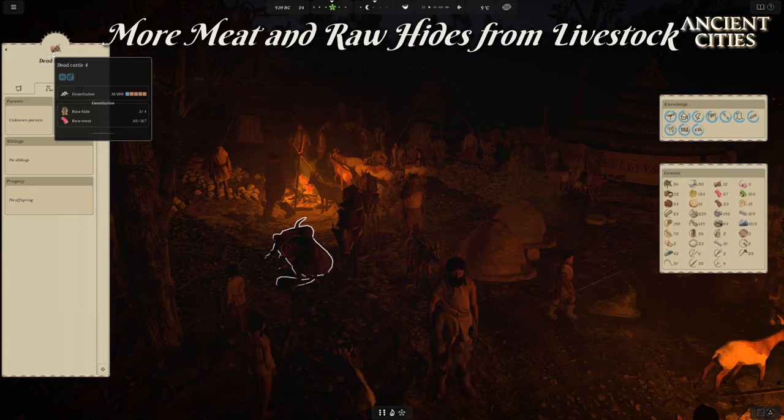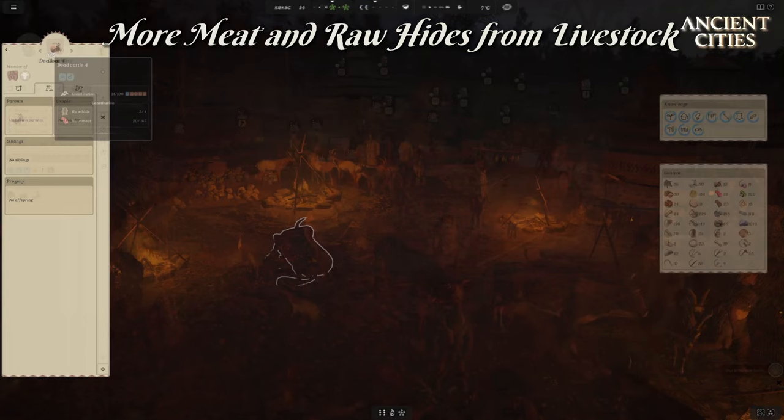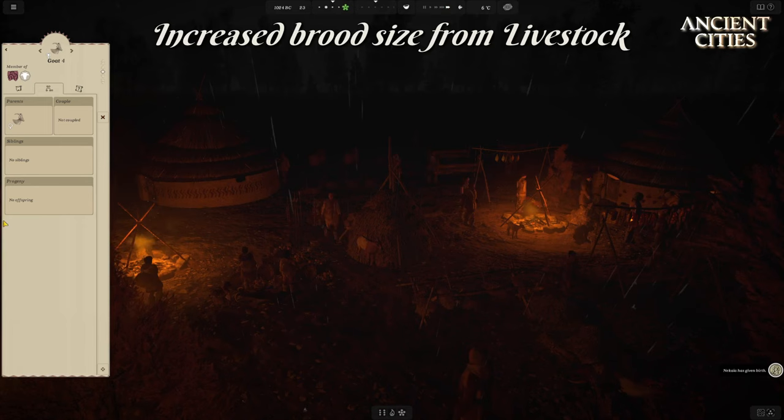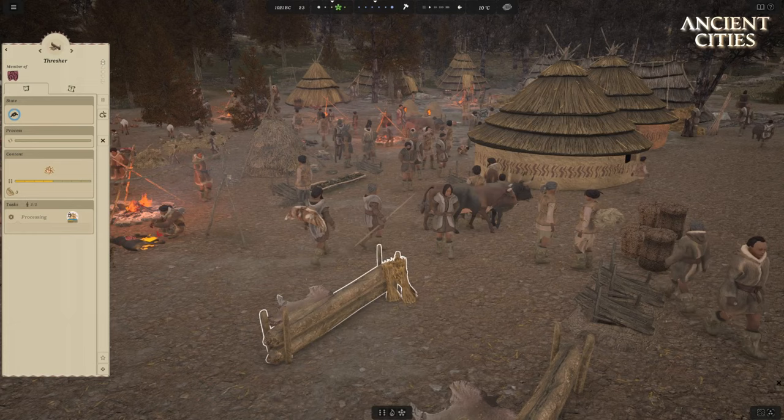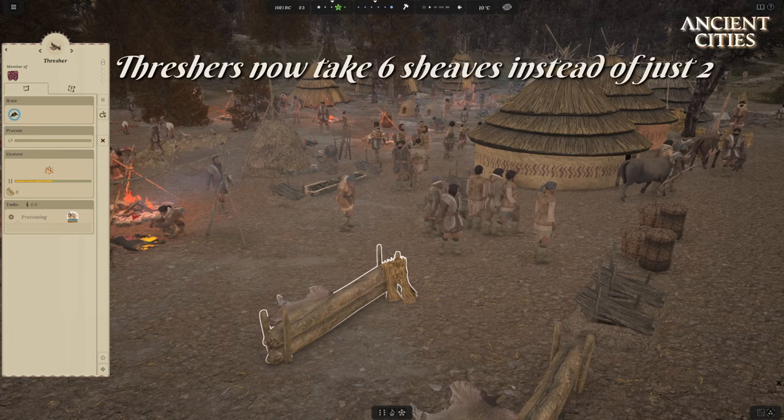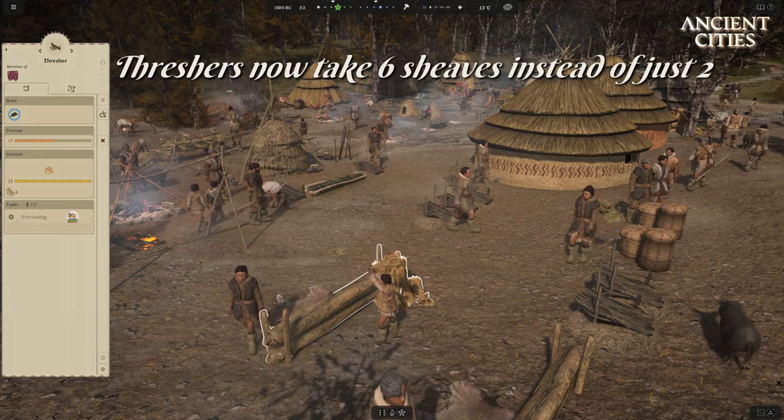Developers also added a lot more meat from animals and more pelts. They have also increased the brood per species of livestock — they now very often have two and three offspring at the same time. And to help us get straw in large amounts from threshing, we can now add six sheaves of crop per round of threshing. This is a tripling of what we used to have before.